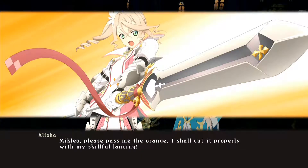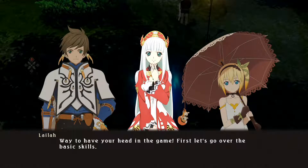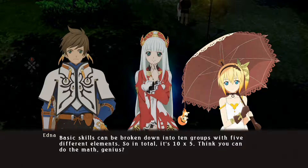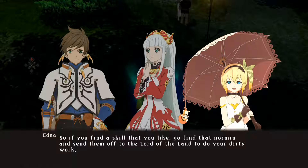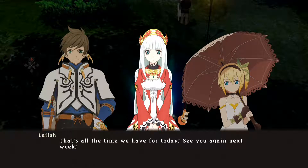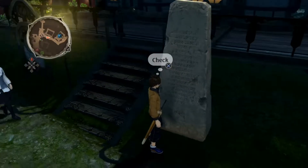Mikleo, please pass me the orange. I shall cut it properly with my skillful lancing. I'm pretty sure you're not supposed to use a lance in cooking. Jesus Christ — Lila and Edna's skill lecture! Could you tell me more about equipment skills? Way to have your head in the game. First, let's go over the basic skills. Basic skills can be broken down into ten groups with five different elements — so in total, it's ten times five. Think you can do the math, genius? There are fifty Norman named after the basic skill they offer, each one with the power to draw forth that specific skill. Elements and skill groups are closely linked to bonus skills. That's all for today — see you again next week! Next week? We're doing this again? Yeah, that just happened.